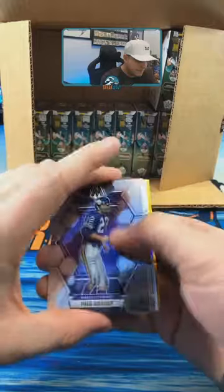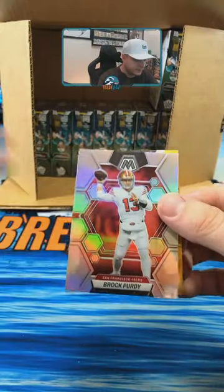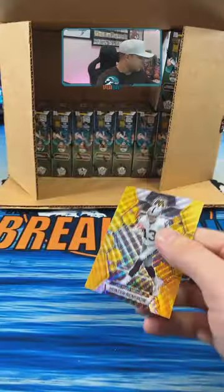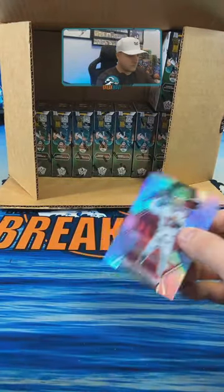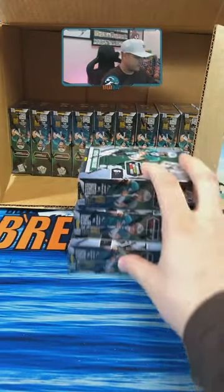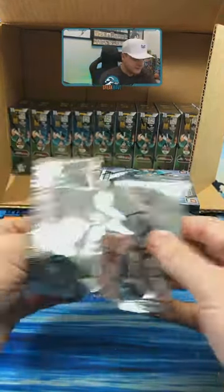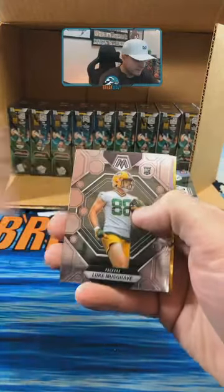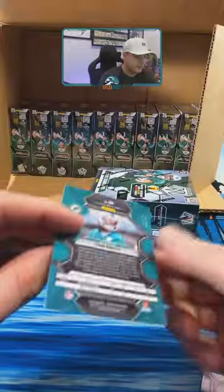These are Mosaic T-Mall. Darnell Washington, Sydney Brown, Brock Purdy silver for San Fran. Hunter Renfroe for the Raiders, 14 of 17. Gold wave again — Musgrave, Clark Phillips silver, Trenton Simpson for Baltimore, Cam Smith for Miami, 14 of 17. Auto number two of the case — Irving Fryer, seven of ten, New England. Patriots having a good break. Got the red vet scripts to 10.